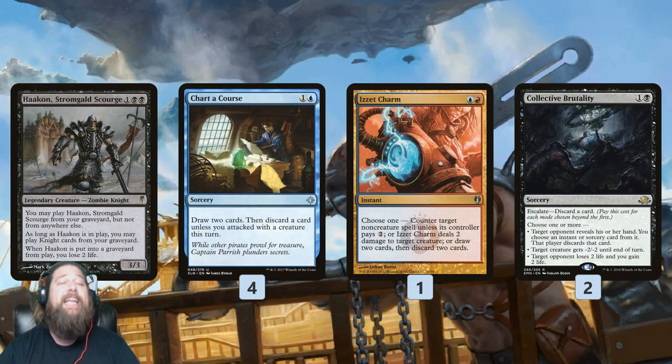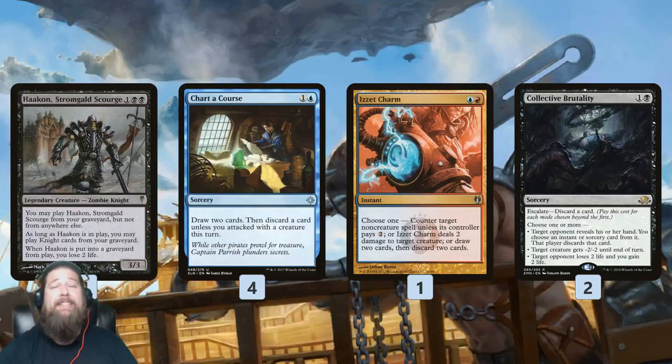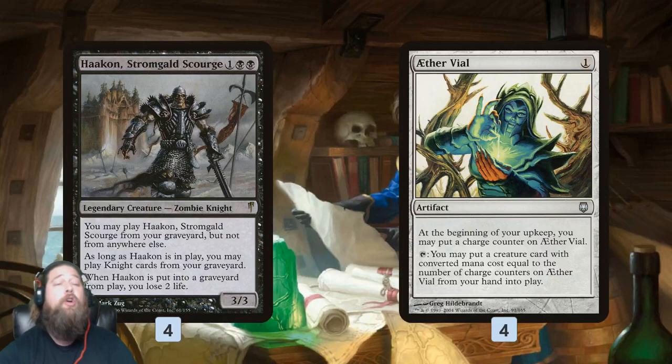Also worth mentioning, since Hakann lets us cast Knights from our graveyard, looting away some Knights isn't actually the worst thing in the world in this deck, since we always get them back with Hakann anyway. Step two for getting Hakann on the battlefield, we have Aether Vial. If we tick Aether Vial up to three, we can cheat Hakann into play that way. We can't cast it from our hand, but that doesn't stop Aether Vial from putting it into play.